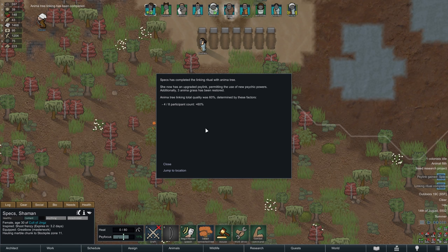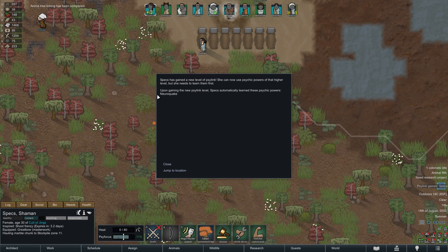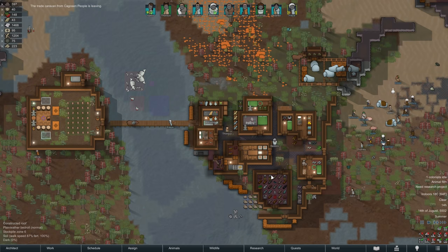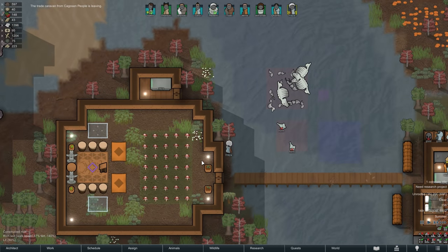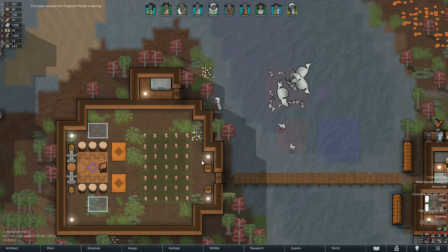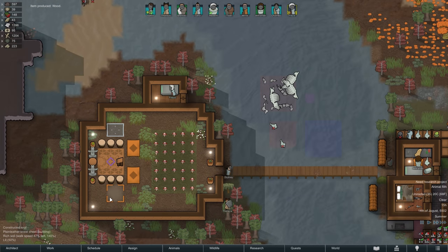Neuroquake is very much a double-edged sword. On one hand it is probably the most powerful Psycast in the game, able to turn a large group of enemies within a 60-tile radius insane and into a berserk state. On the other hand it is absolutely not suited for regular use in every raid, because casting it will put Specs into a five-day coma afterwards. In that sense it is more a last resort to prevent disaster, and not something we want to use mindlessly. All in all I'm not complaining, but I think I would have preferred something like berserk pulse over it.